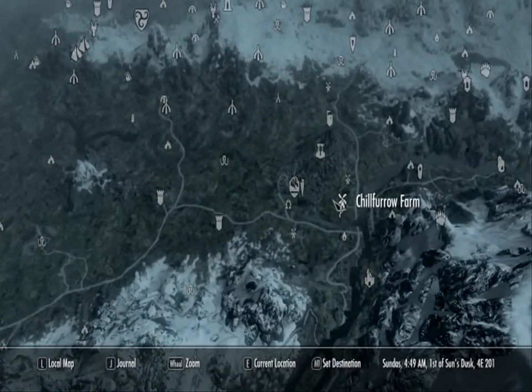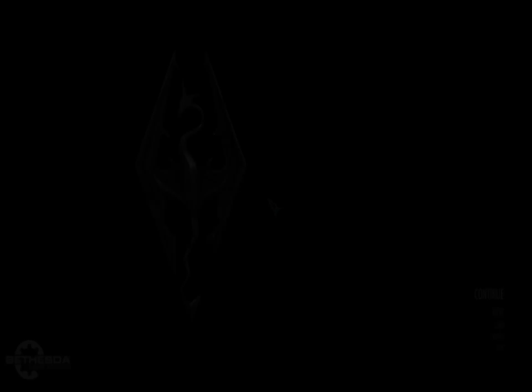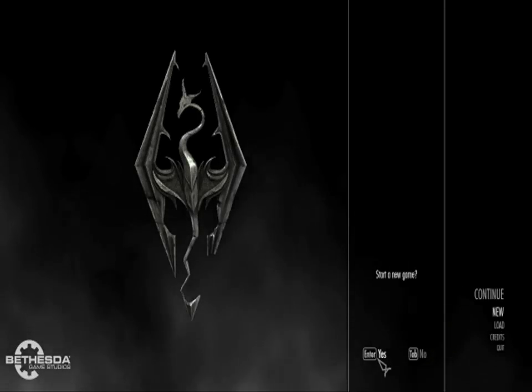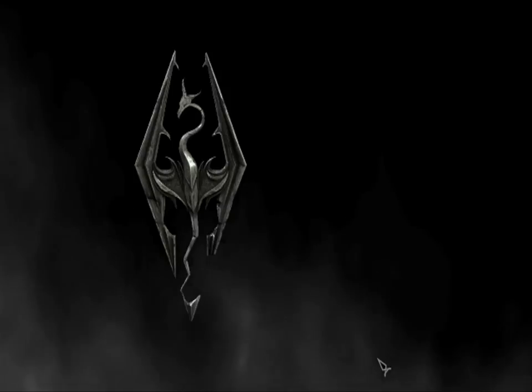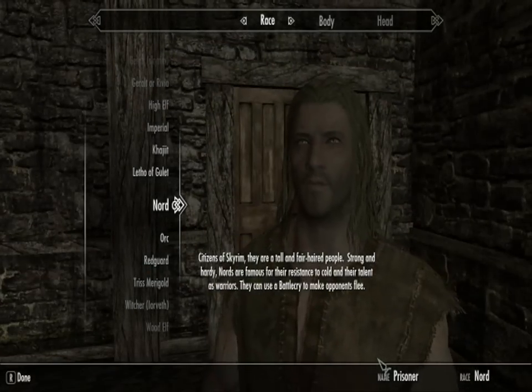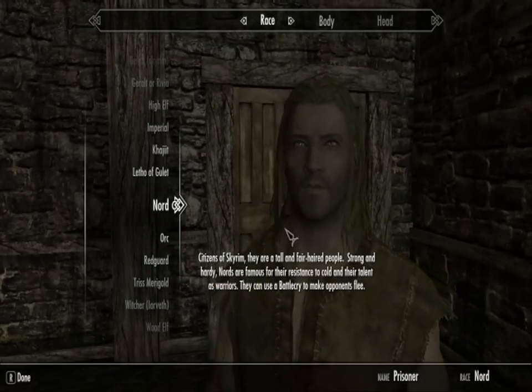The last mod I'm going to show you is Live Another Life, the alternative start. This just allows you to skip the Helgen starting area if you wish. You can actually choose that from the starting options available to you. You will start off here, and once you've made your character you will go to a statue and it will tell you what you want to do.